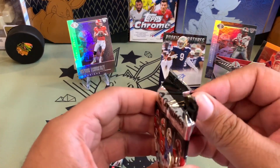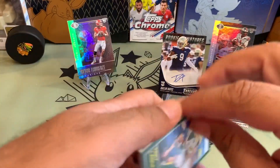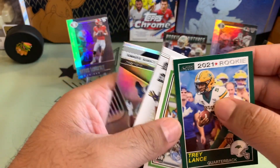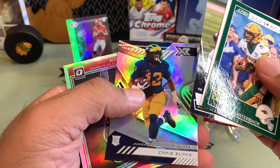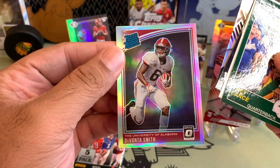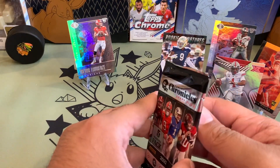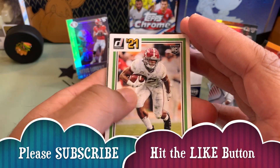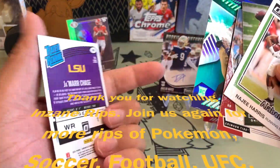I think Panini could have done a better job. I'm not sure if I will be opening these again anytime soon. Trey Lance, Javonte Williams — I don't know why these cards are weird — Javonte Williams, Chris Evans, Chris Evans, Javonte Smith Prism Rated Rookie. Our last pack — please make sure you subscribe and like. Najee Harris, Justin Fields Prestige, Najee Harris, Elijah Molden, and Jamar Chase Rated Rookie.